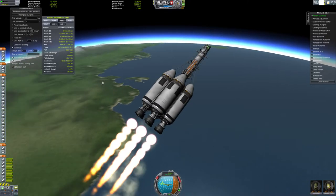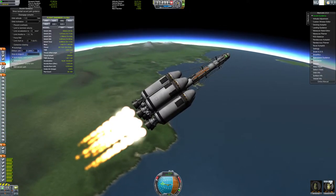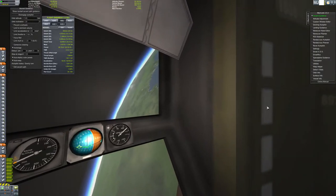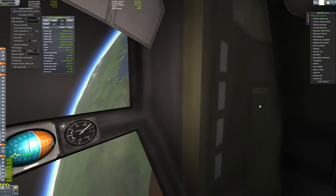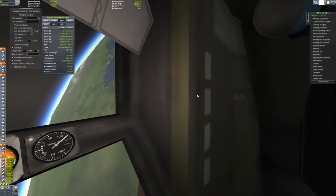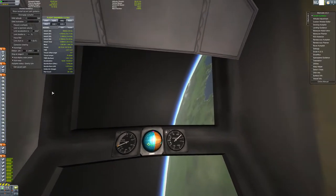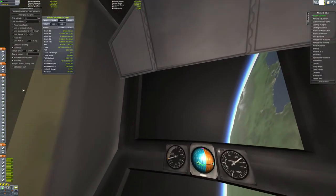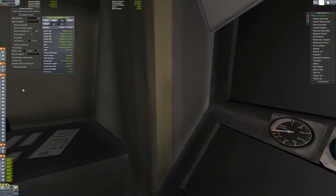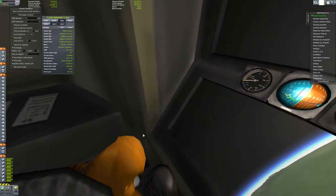But it all seems to be going well. Let's go back and give you the tour of the cabin from Jeb's view. It's not really much to see other than the window from Jeb's point of view - you can see the full 180 degrees. Launching into space.